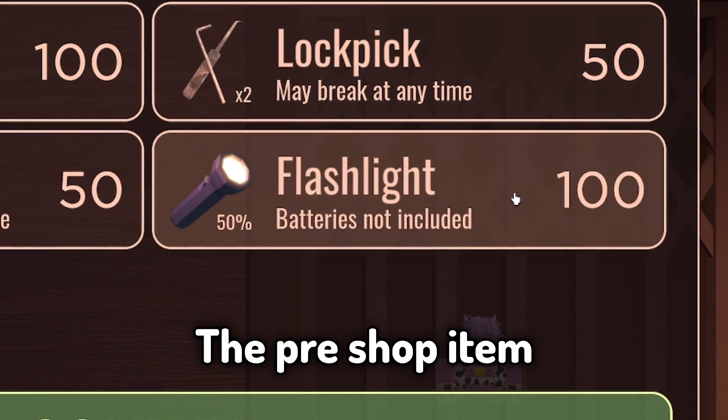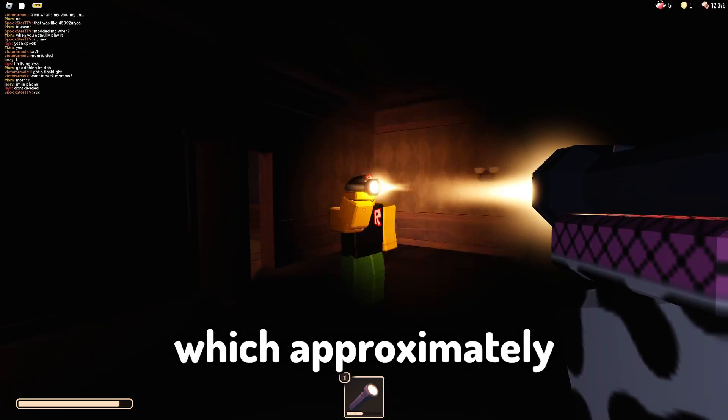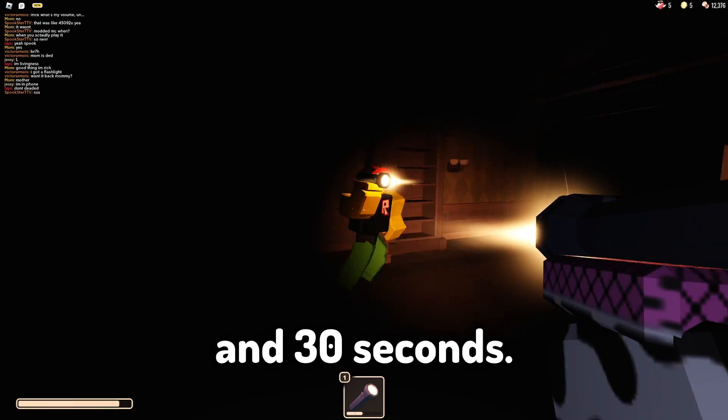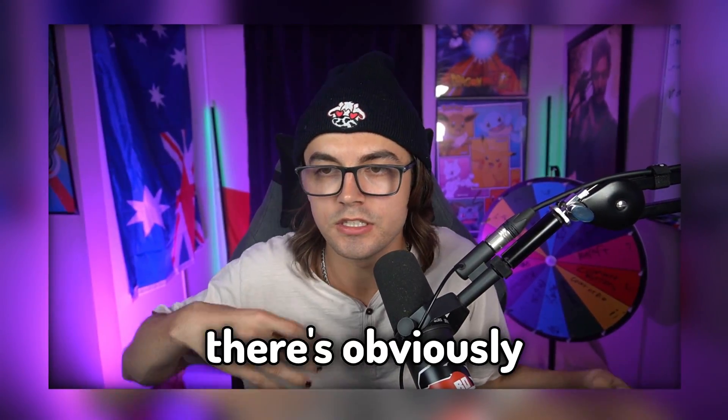Fact number twenty-one: the pre-shop item description states that batteries are not included, but the flashlight will have 50% battery life, which is approximately one minute and 30 seconds. Honestly, I don't know what they mean by that — if it's turning on, there's obviously some sort of battery in it.